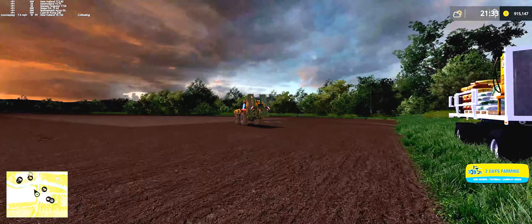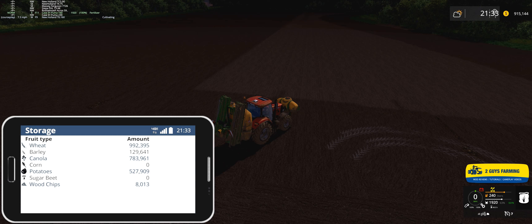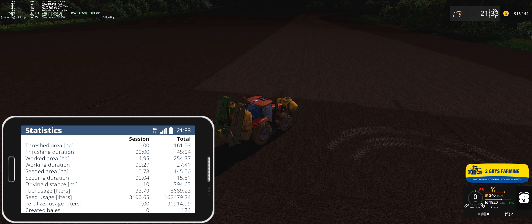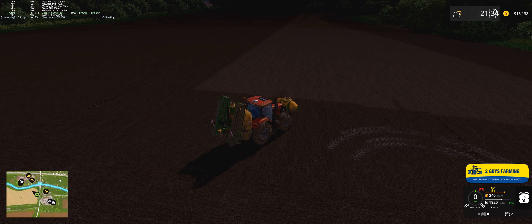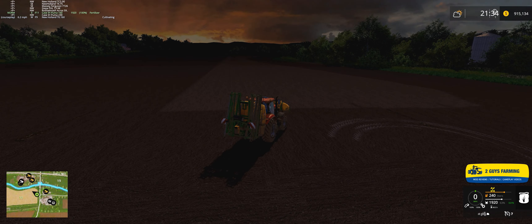I forgot I left this running — that's probably not the best thing to do. Let's hop in here and take a look at the animals. They look pretty good — 100%. I guess they're probably a little low on grain, but looking good. We need to cut some grass and we need silage — we have some, but not a lot.